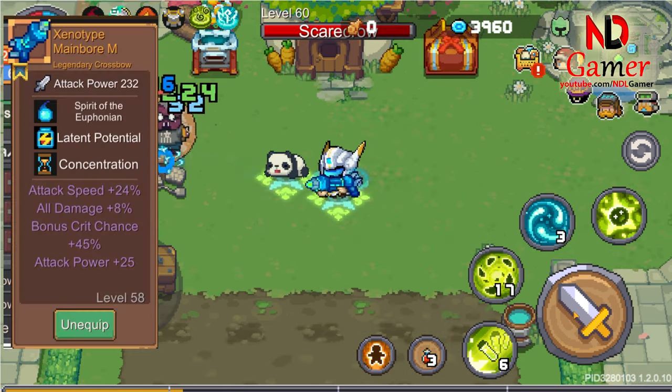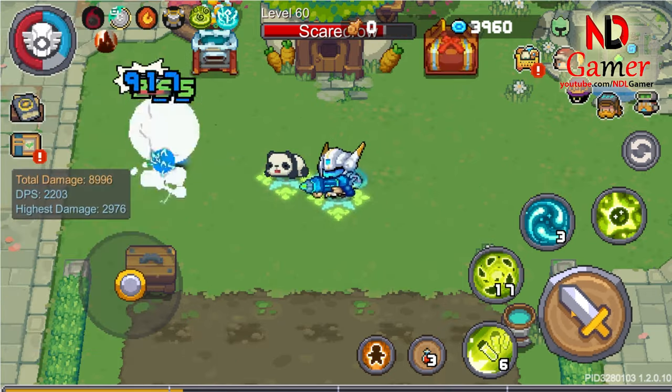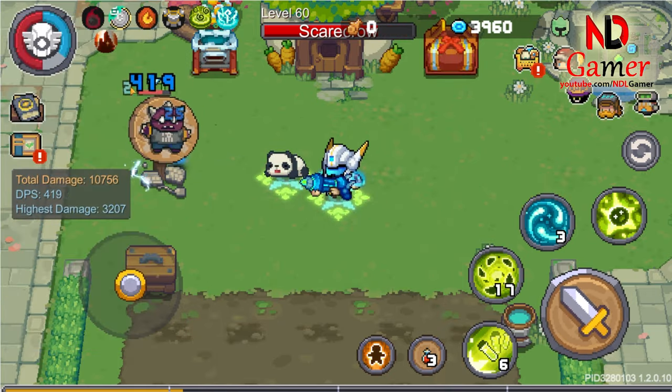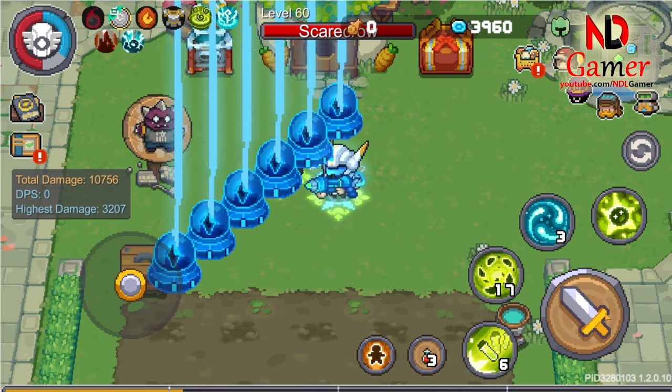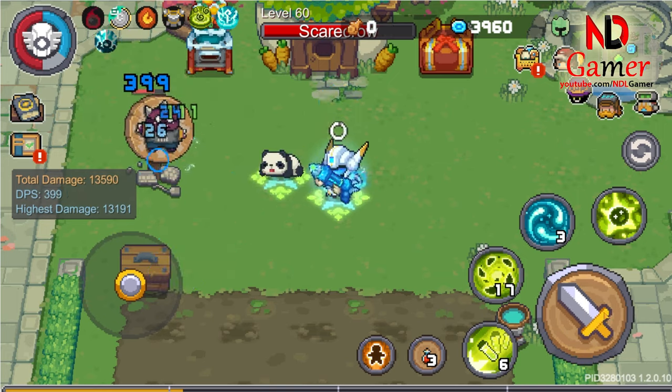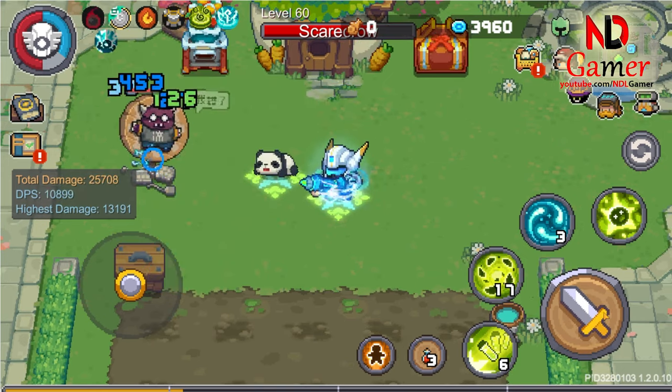Now let's move on to the primary firearm, named the Zenotype Mainbore. When firing normally, it shoots bullets that inflict electric damage, causing the target to be afflicted with an electric ailment. When fully charged, it summons an alien craft that fires 6 laser beams, also inflicting electric damage.